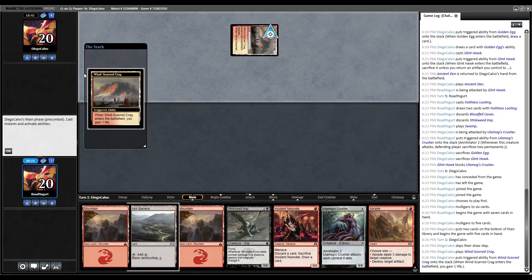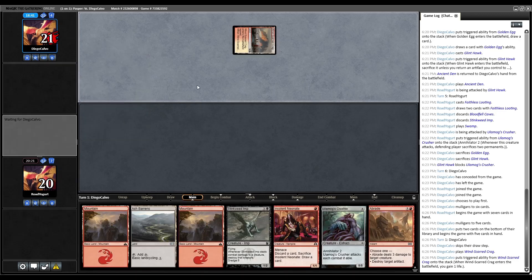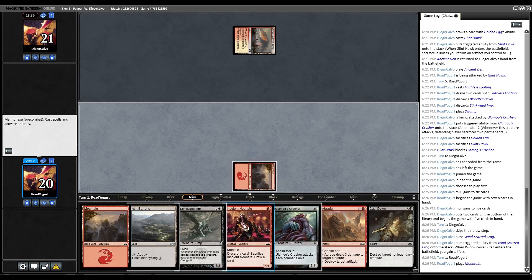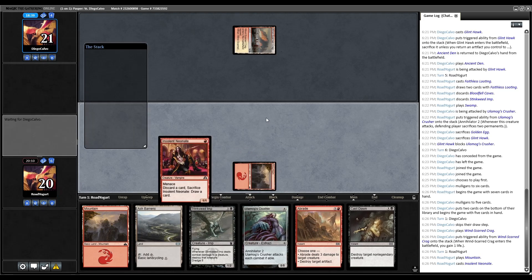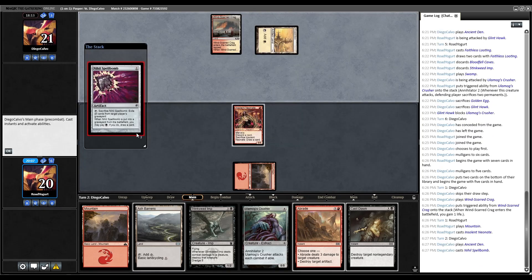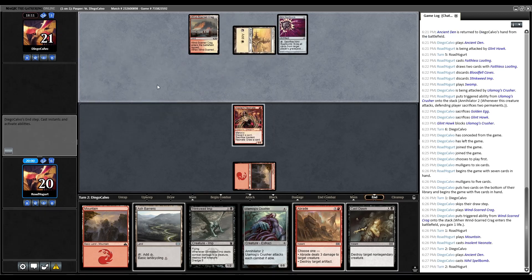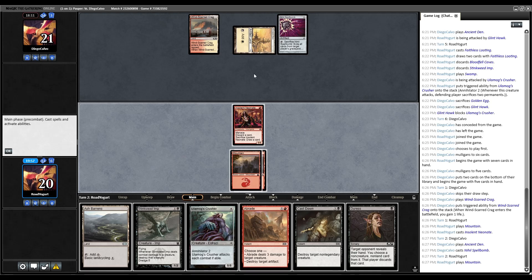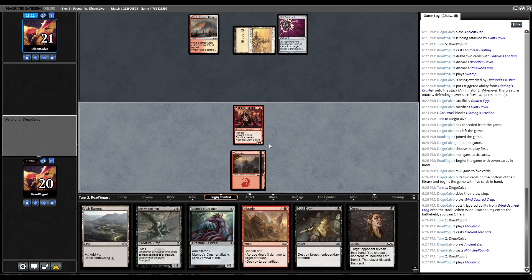Opponent plays a Windscoured Crag, gaining a life. We draw a Cast Down, pretty good. We'll play Insolent Neonate off our Mountain and pass. Opponent gets Ancient Den and Nihil Spellbomb — yeah, that's fair. We untap and draw Duress. We can blow up the Spellbomb at instant speed, so we don't have to worry about it quite yet. Let's just go to combat and attack.